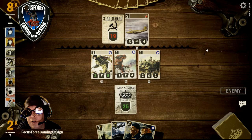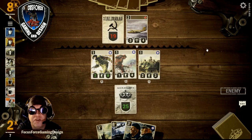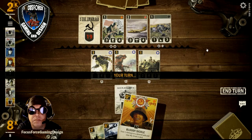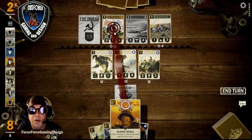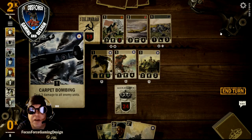We have the bombing wave coming up. We also have the option to play HMS Illustrious or draw some Convoy cards. I'm gonna see how many units he brings out. I'll Bloody Sickle the infantry, bringing them down to three. I'm gonna get a Naval Support, and then go ahead and do the Carpet Bombing — we've got two of the units.